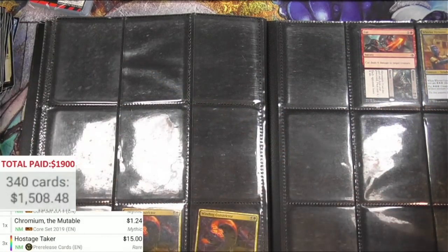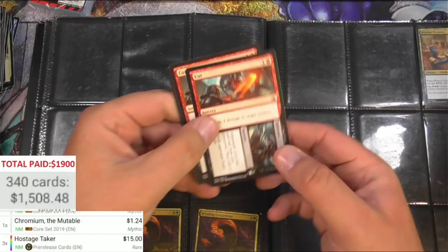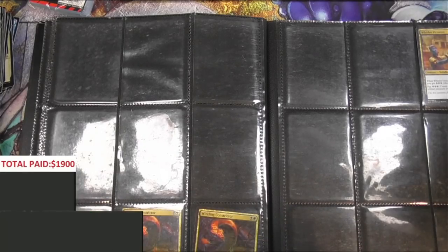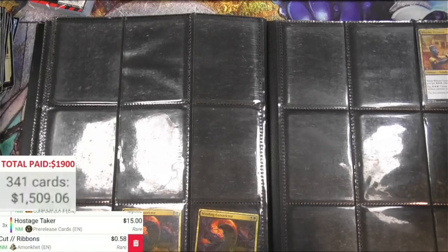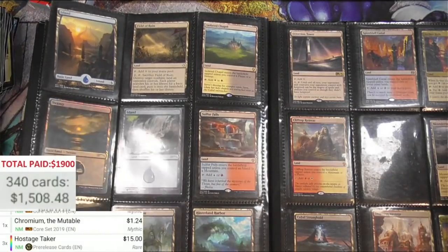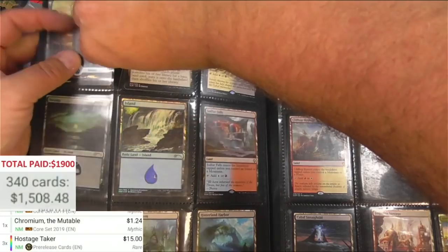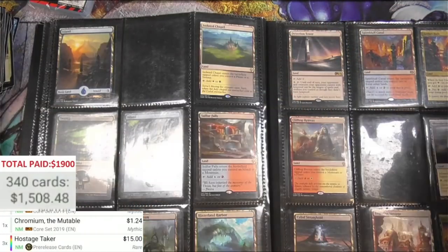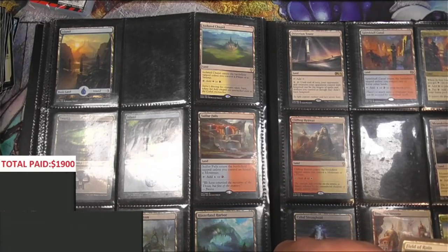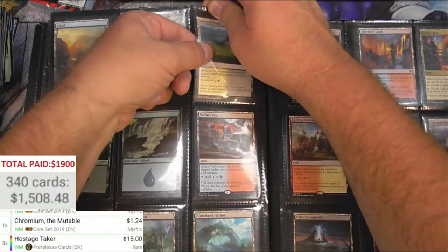It turned out to be a pretty decent batch of cards here. Cut/Ribbons on the list — 58 cents, the list version is more than the original, I don't get that. And the Virtuoso. Here's some more lands — decent stuff. Drowned Catacomb, Ixalan version, 75 cents. Isolated Chapel.